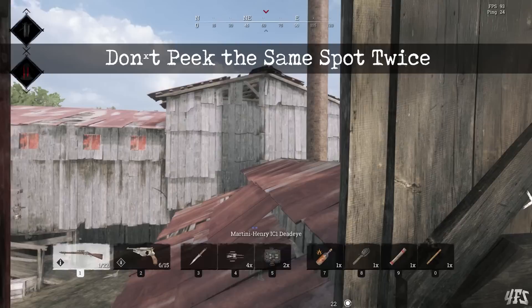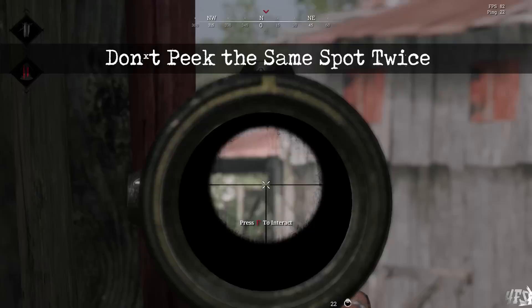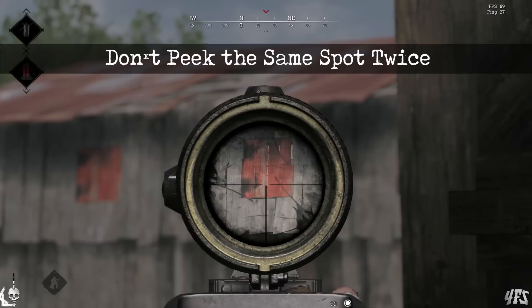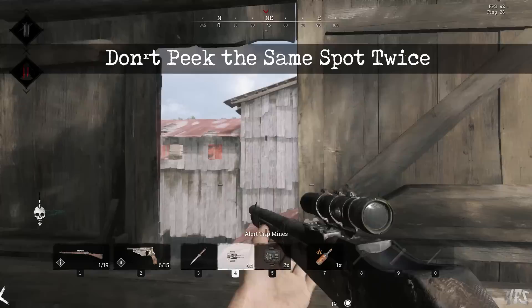The second thing that really good players do is that they tend to not peek the same spot twice. This is critical. If you peek a window, take a shot, hide, and then appear in the same spot only to have your head blown off — well, you know what I'm talking about. When in gunfights at range it's all about peeking, shooting, and taking cover, but you need to do this from different angles. This is why peeking from inside a building is much worse than peeking from outside, as you often have very limited sights and they're going to be covered by people outside looking at you. Players that struggle keep peeking the same angle or window without changing position, while experienced hunters will constantly move so enemies must guess where that shot is coming from.